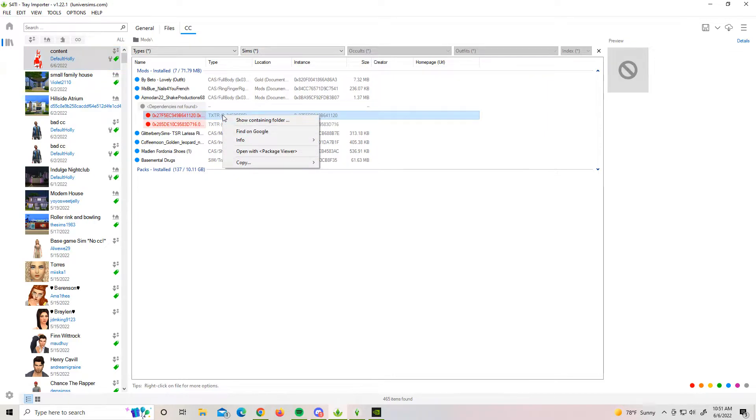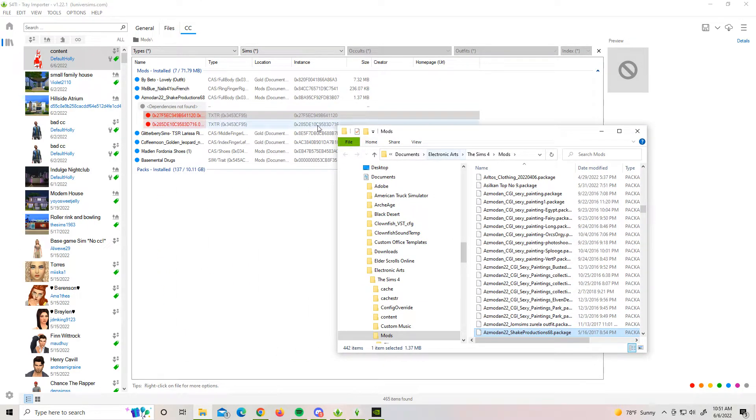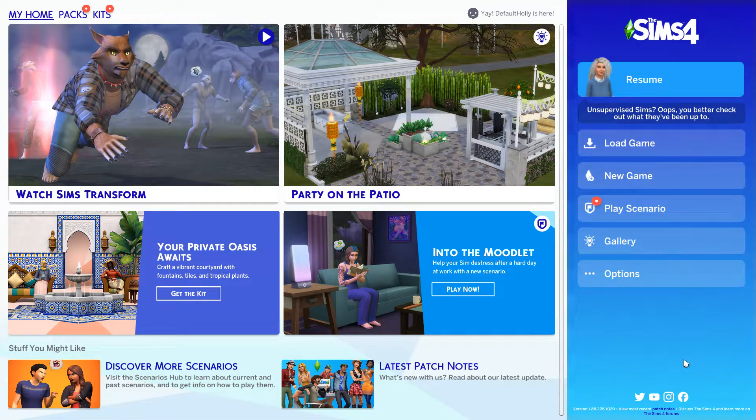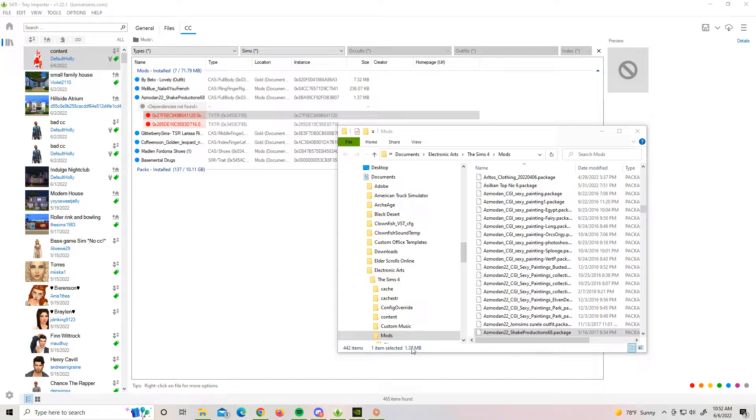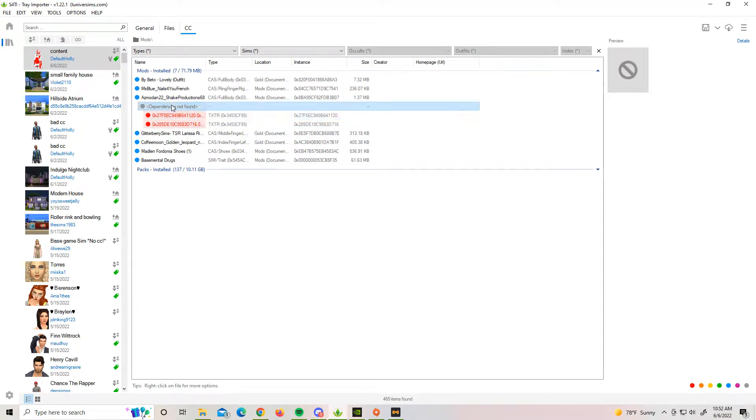Go ahead and right-click it. I believe you can do 'Show Containing Folder.' So I right-clicked it, Show Containing Folder, and it's coming to this package — the Shake Productions package. Plot twist: you cannot delete bad mods if you have the game open. So go ahead and exit the game, then try it again and delete the package. It looks like it was just one item.